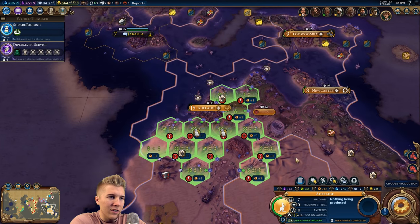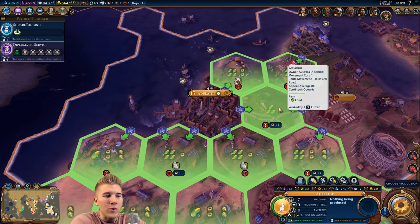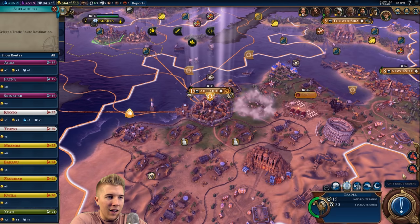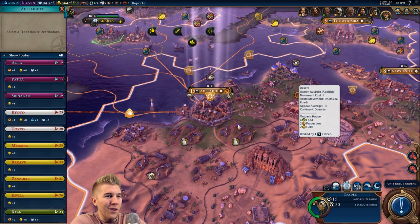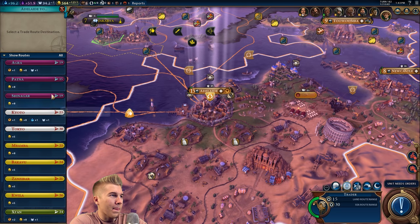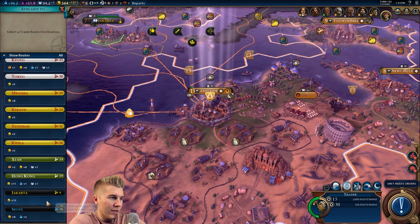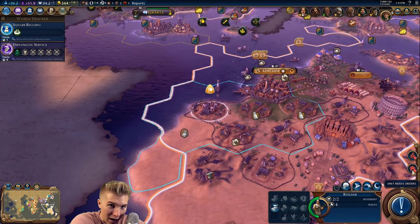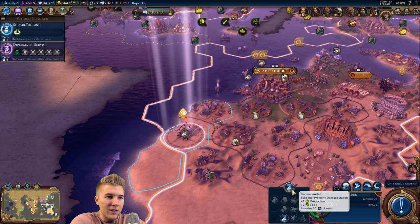We need an industrial zone somewhere — let's go ahead and do it. Three food is nothing in this city. So that was my final internal trade route. We'll go to Jakarta — there we go, that's a nice safe route. Make him a little bit more happy with me. Let's do one more outback station here.